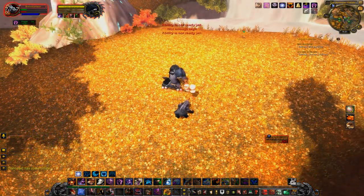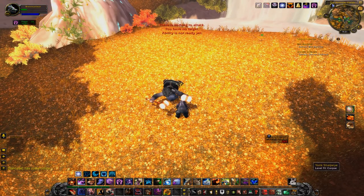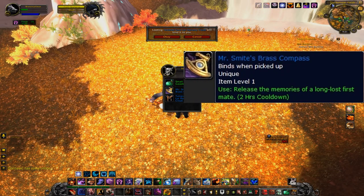Very nostalgic — this kill was over two months ago. I had no idea what his abilities were. You can see my health — it was ugly, but it got done. Anyway, Yorick Sharpeye drops Mr. Smite's Brass Compass. 'Release the memories of a long-lost first mate.' Yes, it is who you think it is. It's pretty cool — I'll show you that at the end.